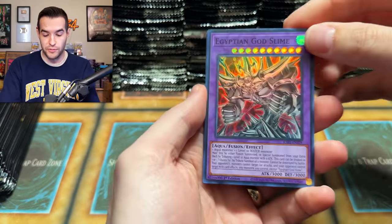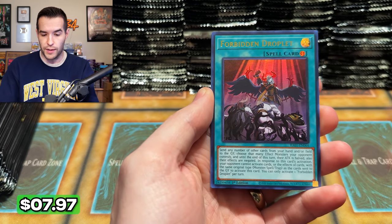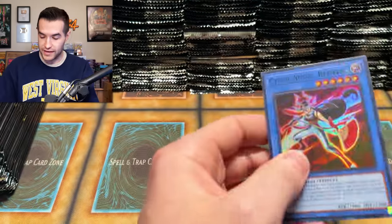It would be nice when doing this binder. Pot of Prosperity, Secret Rare — I didn't pull any secrets of that yesterday. Forbidden Droplet. Forbidden Droplet and Pot of Prosperity in the same pack is not bad.